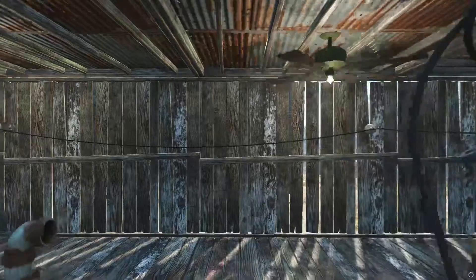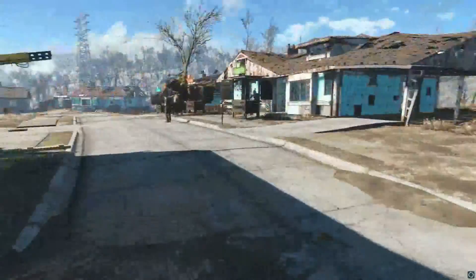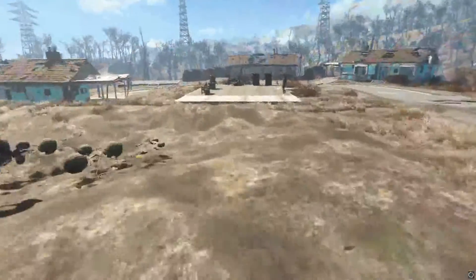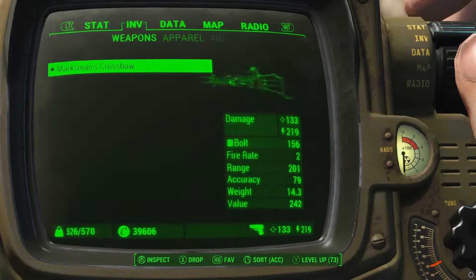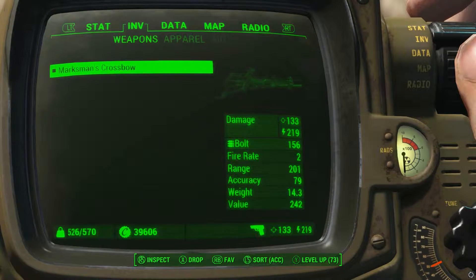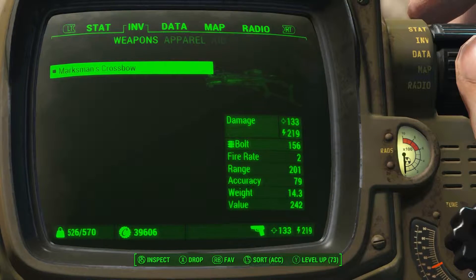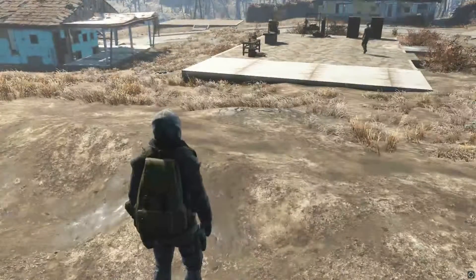Also cryo bolts - that's pretty cool - shock bolts, and a .45 enhanced bolt which I think might be an exploding tip. These higher-tier bolts will likely require Science rank 4 to craft. The fully upgraded crossbow sits at 133 base damage with 219 enhanced damage. It's got quite a few bolts, fire rate not too bad, high range, and high accuracy.